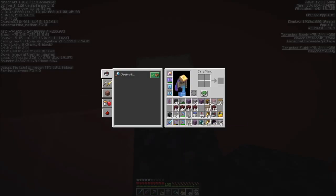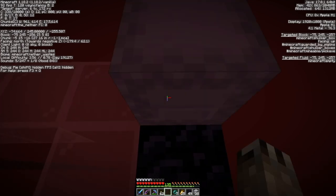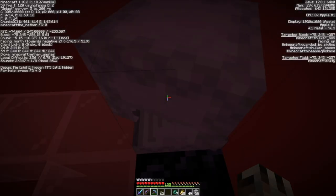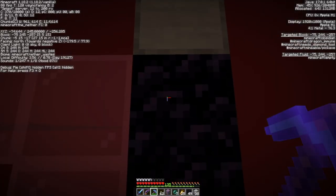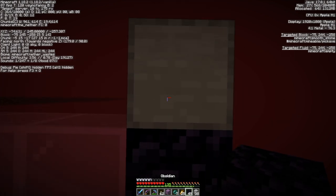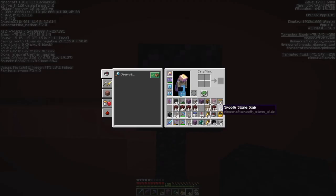I have slabs — just not in my inventory. That was dumb. I've got them in the shulker box though. Made a whole bunch of smooth stone slabs specifically for this. We want to slab this so that it is spawn-proof.